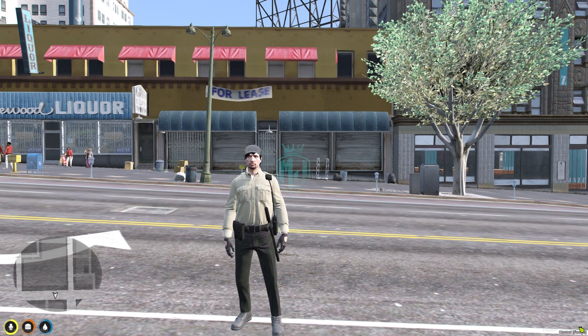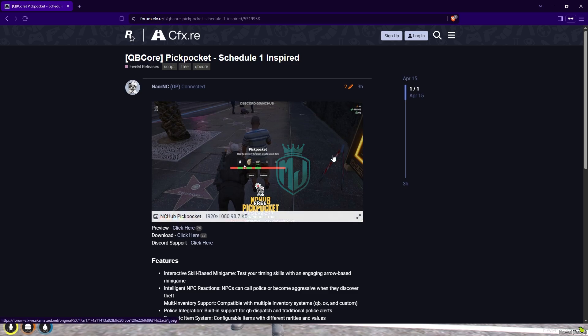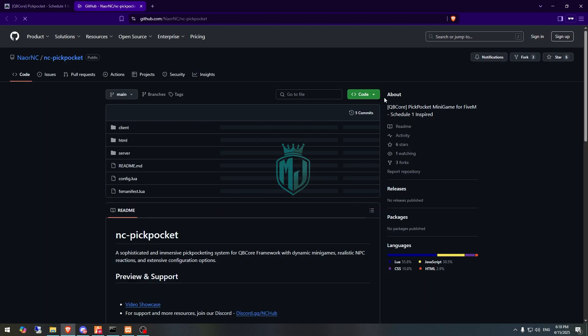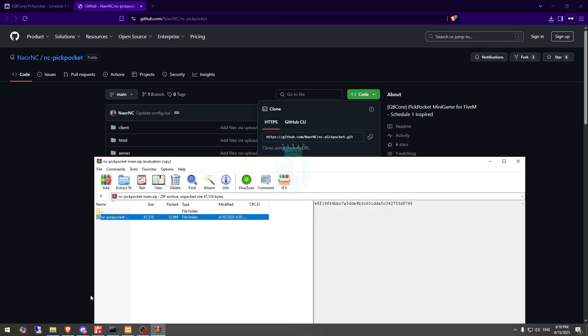If you like this script you can definitely install it in your server. I will mention the link in the description box. First you need to go there — we have a script from NCHub, so let's download it from there.